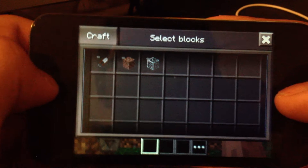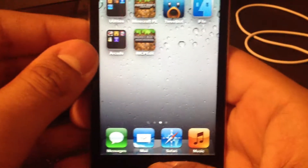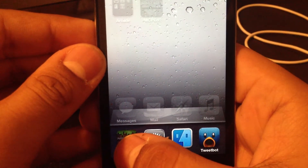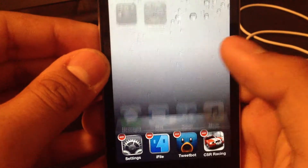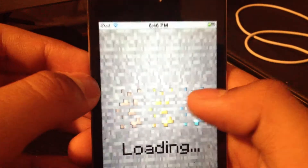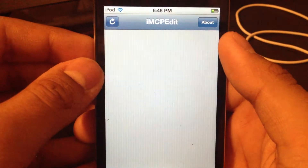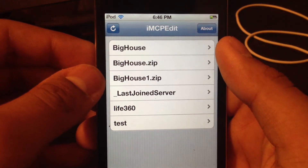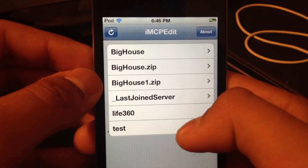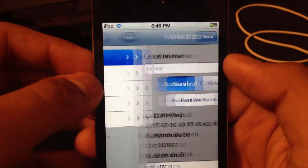What you want to do is exit out of Minecraft, go into the multitasking bar, and make sure Minecraft isn't running. Then you're going to go into IMCP edit. It'll say loading, and then it'll have your levels — so 'output minus test'. You can go to world data.